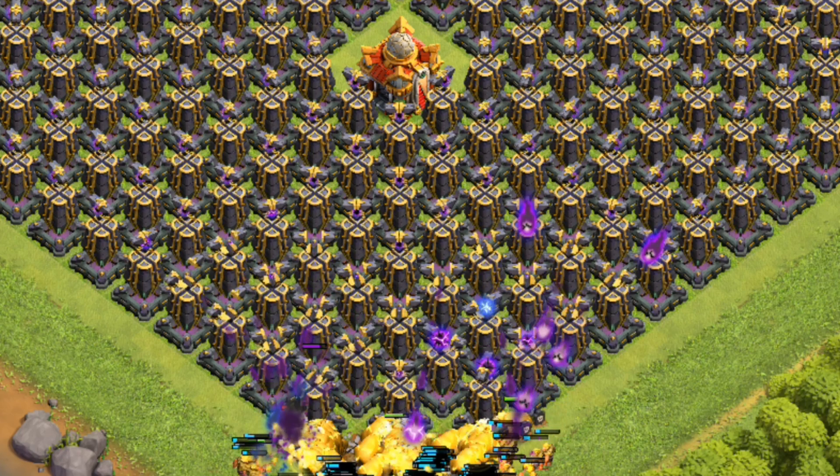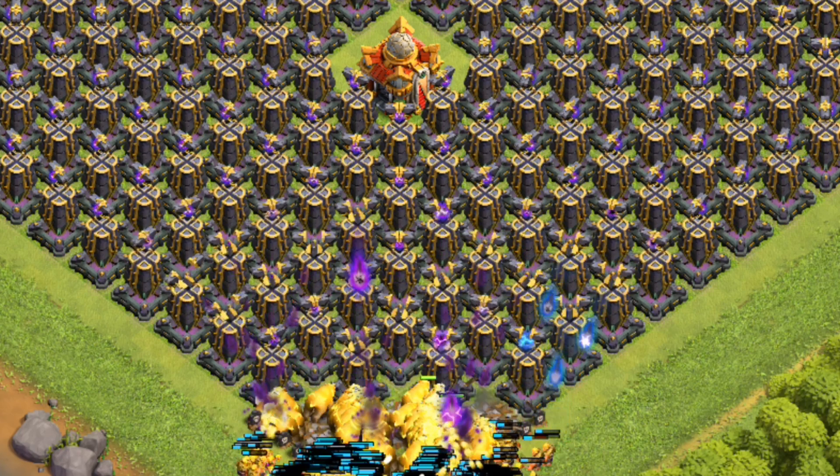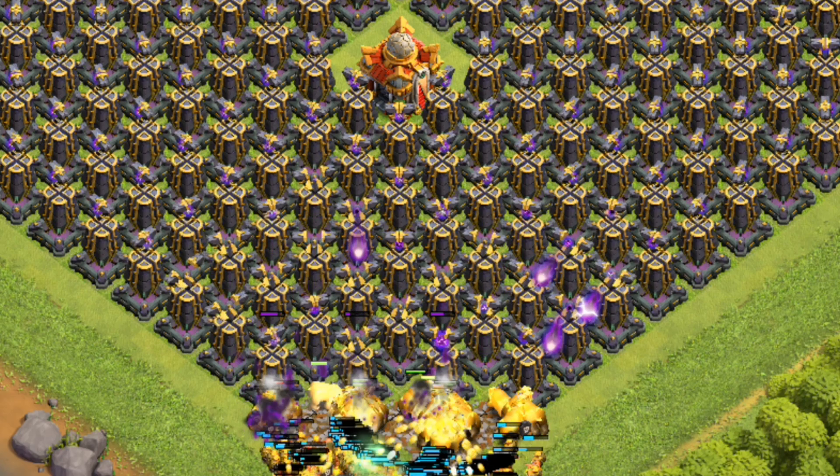Clue 6: This troop was likely inspired by the Promethean from Age of Mythology, as both are stone creatures that split into smaller versions of themselves once defeated. Clue 7: In Clash Royale, a loading screen hint suggests that this troop's heart is made of stone.